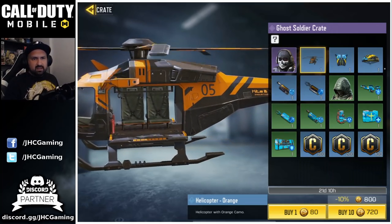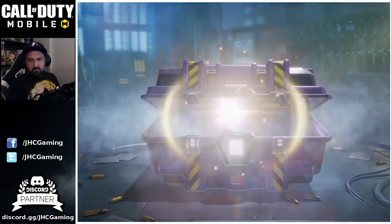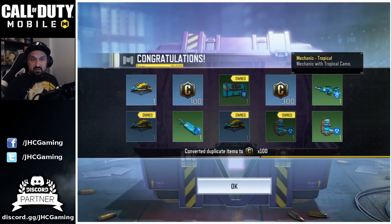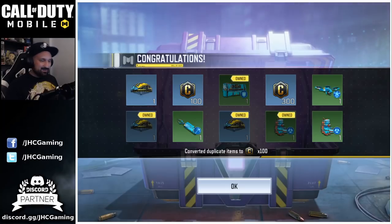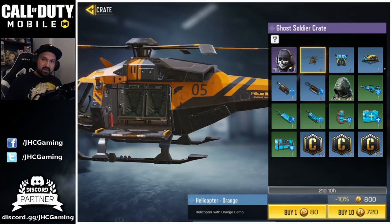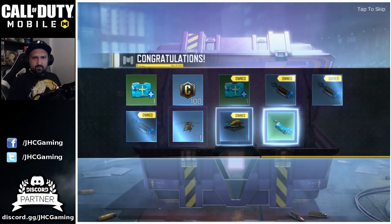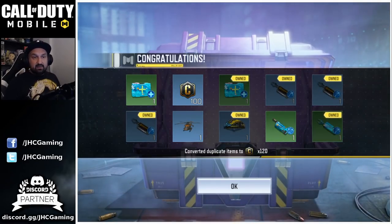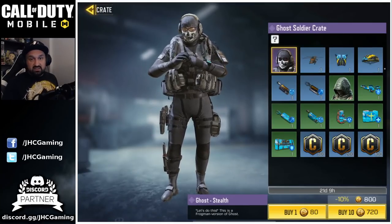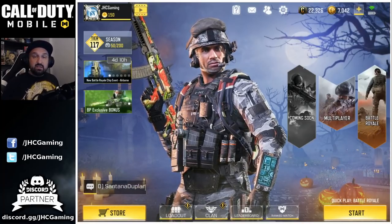Let's go back to the Ghost crates and try to get the chopper — 10 or 20 crates then I'll stop. Let's go for 10 more. We got the mechanic — the tropical mechanic — I use that a lot in battle royale, and we got the Dream Glacier parachute. One last 10: if I get the chopper I get it, if not I stop. Yes! We got it boys! I don't want to spend all my CP today — I already have a great chopper in battle royale. I didn't get the Ghost skin but I don't want to waste all my CP on that.